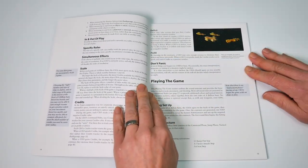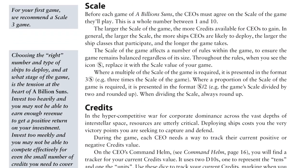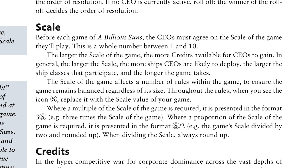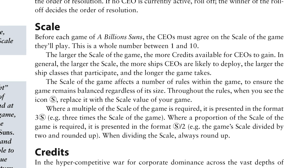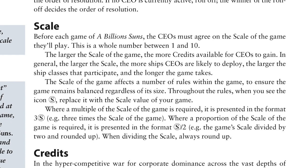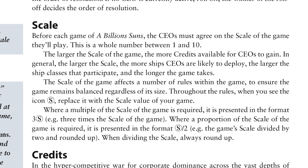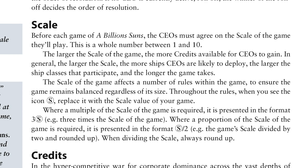Scale and credits are a core element of gameplay — the larger the scale, the larger the game, and the more credits the players, or CEOs as they are called, will have to purchase their forces. This is one of the most fascinating elements: you don't choose a full force pre-game. Each turn, CEOs buy up the ships they need and jump them into battle. This spend decreases your overall credits and may even put you into a deficit. But as all good CEOs know, you've got to speculate to accumulate — by focusing your spend in the right areas at the right time, you'll have a much better chance of securing objectives that will then boost back your final credit total.